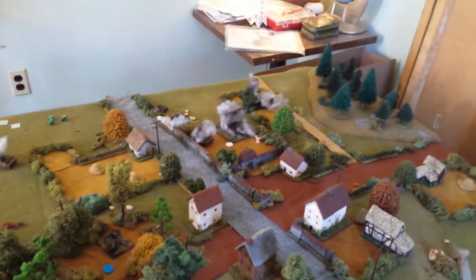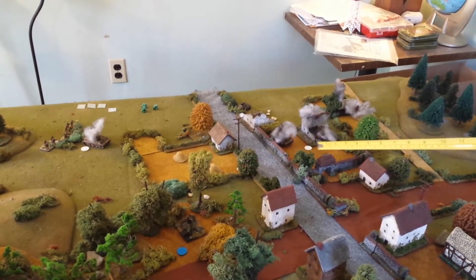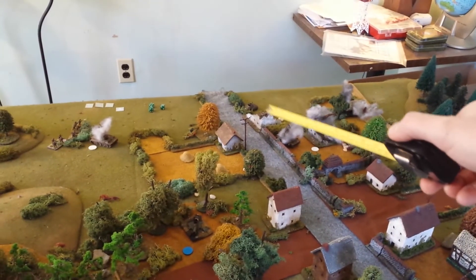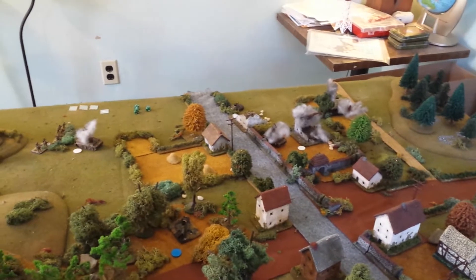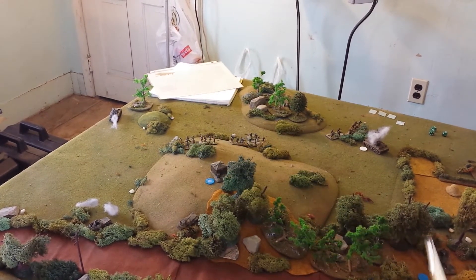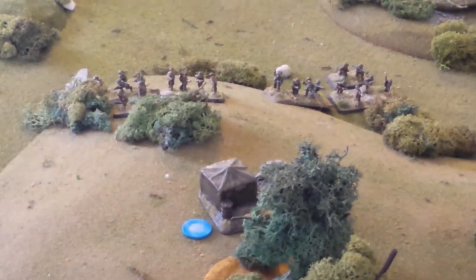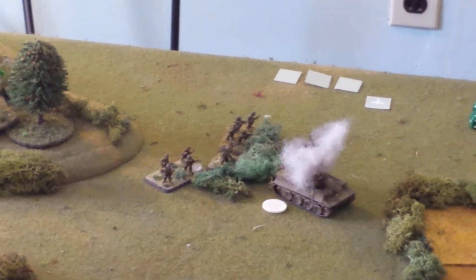In the Americans' turn, they basically moved up and secured the objective over there in the ruins — I marked their objectives in white. They did that with their two M20s. One is over there on the other side of that hedge, and the other's behind that wall. Their three infantry squads moved up the hill getting ready to do battle, maybe contesting this objective. Their command squad is right there, and they took that objective marked in white.